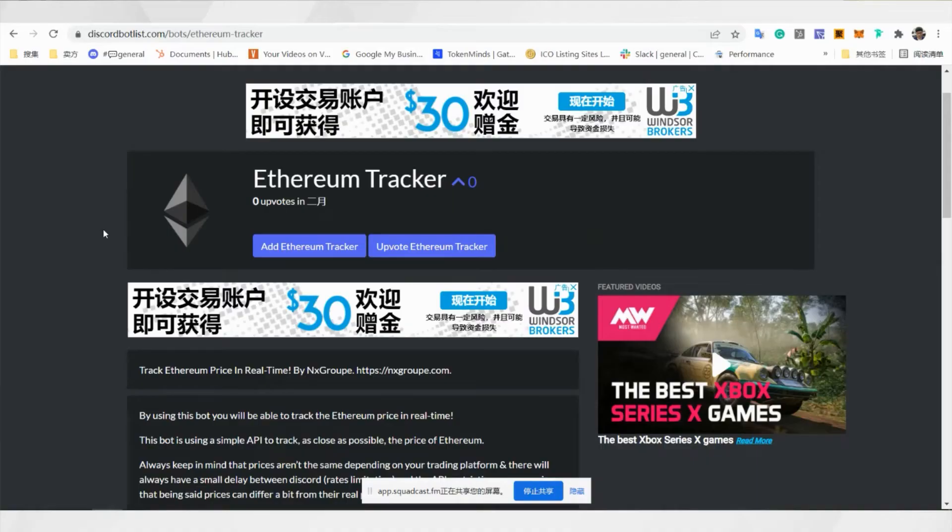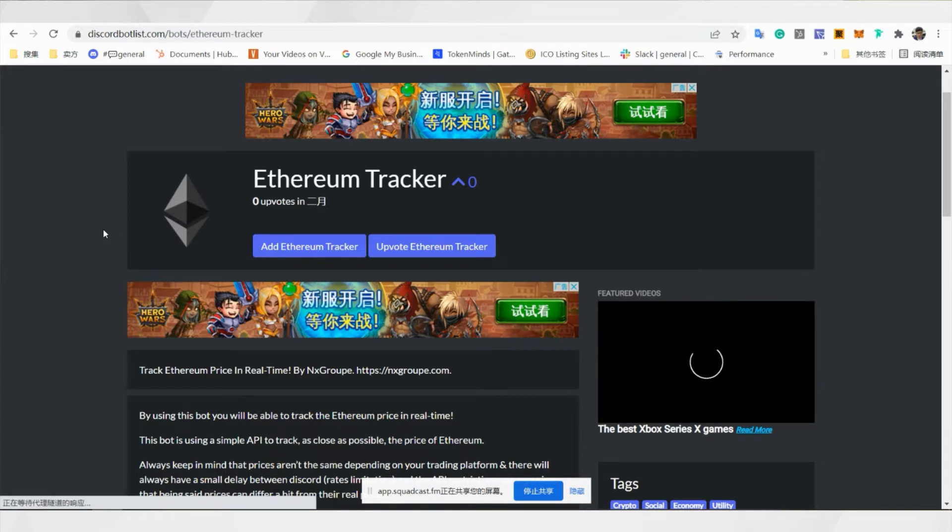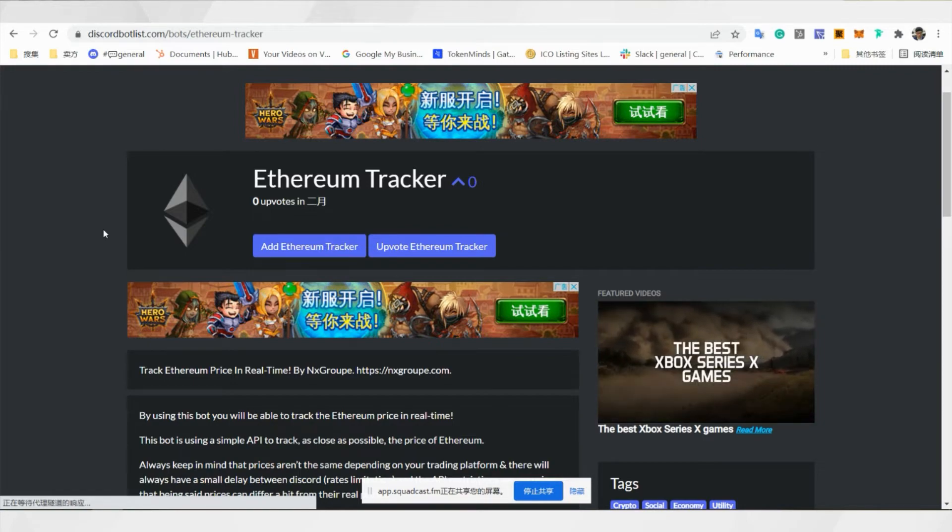Then there is something like the Ether Tracker. Ether Tracker actually pulls the Ethereum live price and displays it as the bot's nickname. So people know the ETH price when they mint, during pre-sale and public sale, so they know how much to put in their wallet to do the mint.